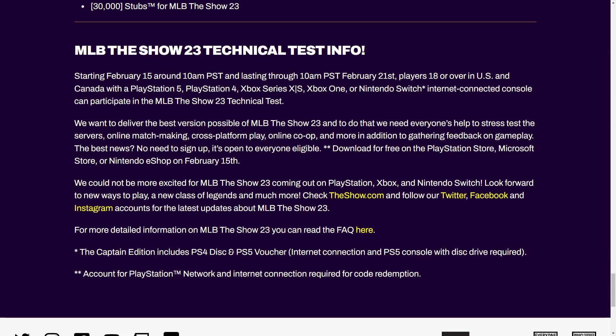One last bit of info that isn't officially out there, but I'm pretty confident about: the development streams. Every year they do them on Thursdays, so with early access on March 24th, I'd assume streams run from either the 9th or 16th of March all the way to the 23rd, every Thursday. Each stream will likely cover a different topic — diamond dynasty, franchise, gameplay mechanics, audio, and so on. Book it from either March 9th to 23rd or March 16th to 23rd.